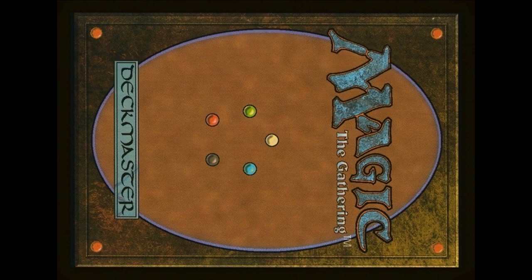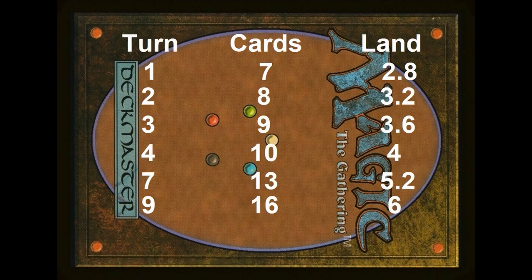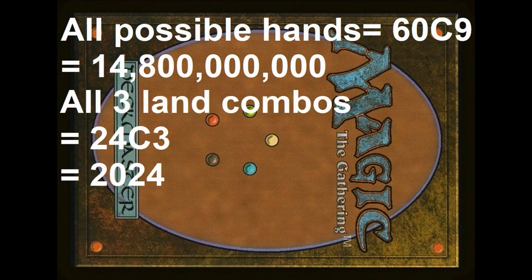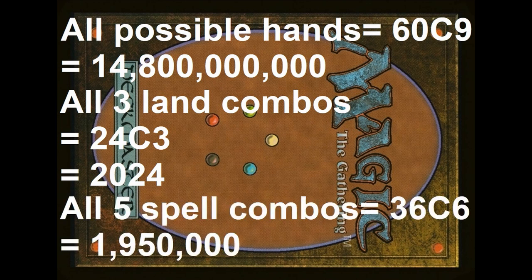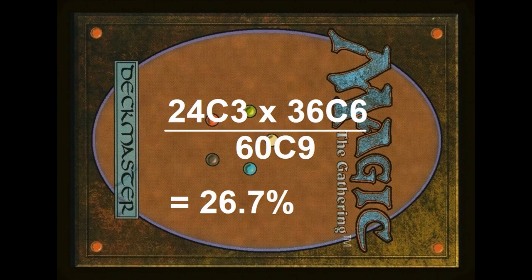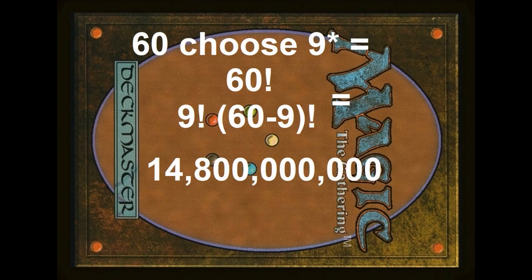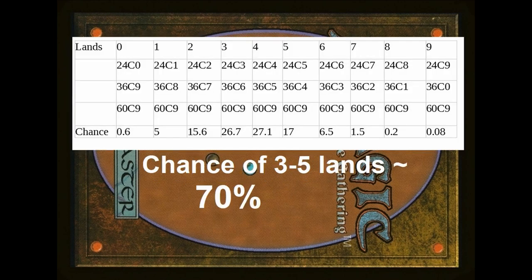And this is genuinely the most genius part of Magic the Gathering. There are obviously some problems. Let's do that maths again, but a bit better this time. It's turn three and we've drawn nine cards. We should have 3.6 lands in hand, but let's actually do the maths. There are 60-choose-9 possible different hands, 24-choose-3 different ways to have 3 lands, and 36-choose-6 ways to have 6 spells. So we divide 24c3 times 36c6 by 60c9 to get 26.7%. We can also have 5 or 4 lands. I'll just put it all up on screen.